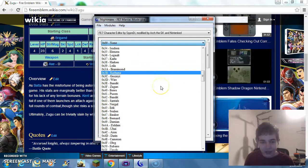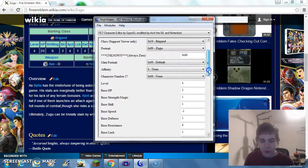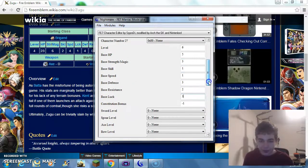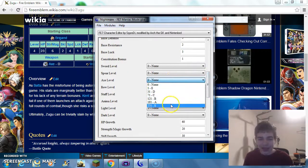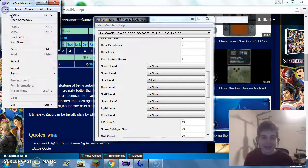This guy, Zugu — he is going to have stupid amounts of stats. There he is. You know what? Let's make that negative one, double it, and double it. This is why hacking FE7 could be pretty dang crazy at times.